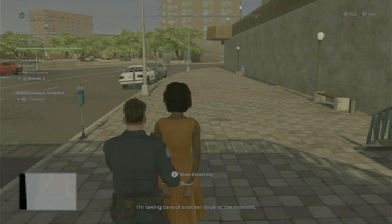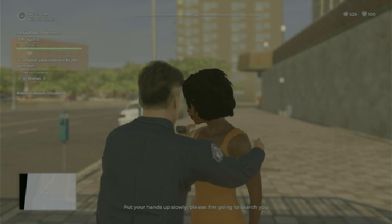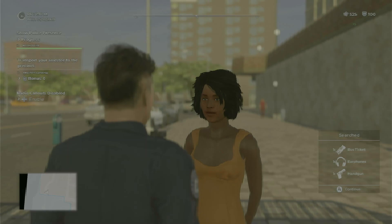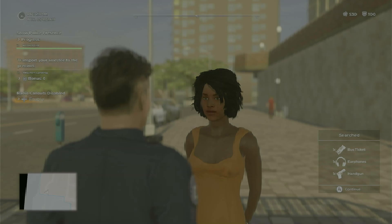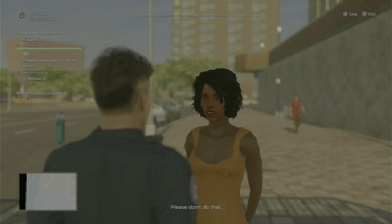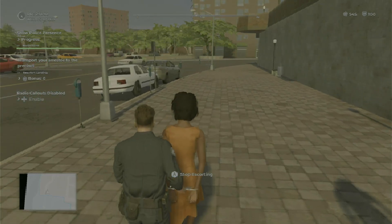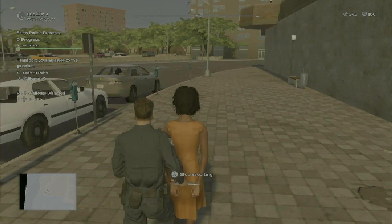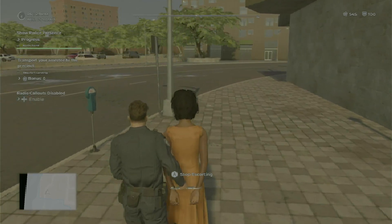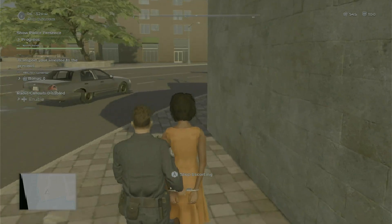Any officers available — we need assistance. Taking care of another issue at the moment. This is going to be another one in the same area. Put your hands up slowly, please — I'm going to search you. She's not allowed a gun. You're under arrest because you're carrying a gun without a valid permit. Can my arrest fit in that car? It's a two-door, but normally they put it in the back.